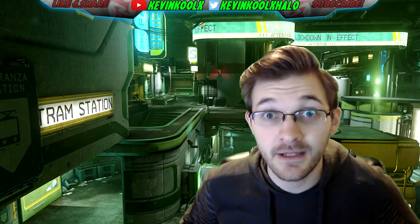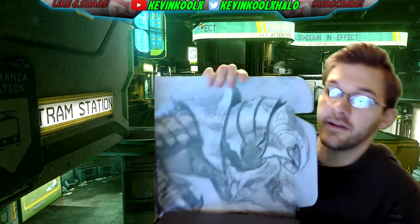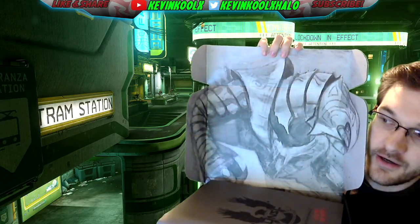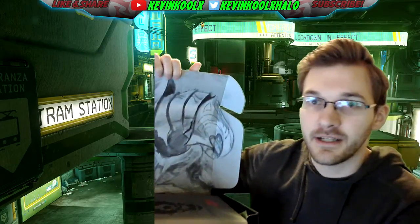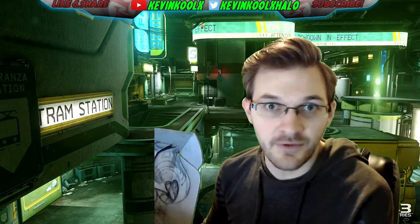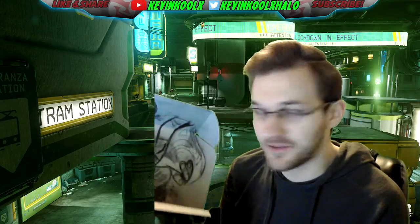The first thing when you open up the box, you notice there is a sweet Arbiter inlay inside. Every box has some kind of cool art inside it, so it looks pretty sweet. The box itself is in pretty good condition — it gets a little beat up when it's shipped your way, but it's great for reuse as a gift box or storage.